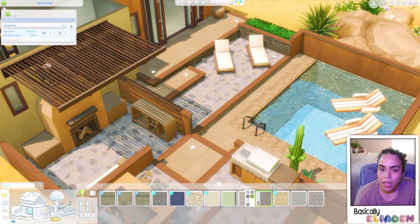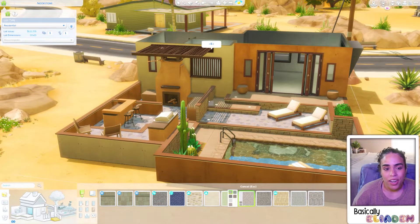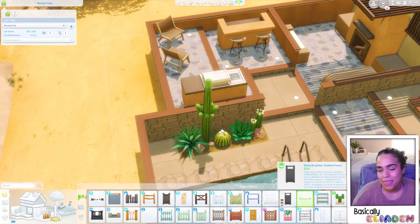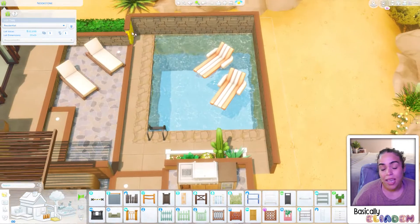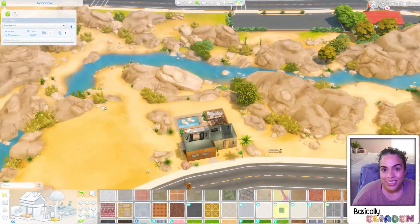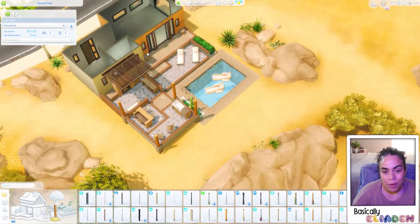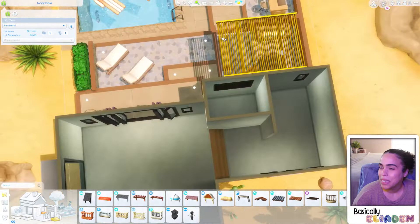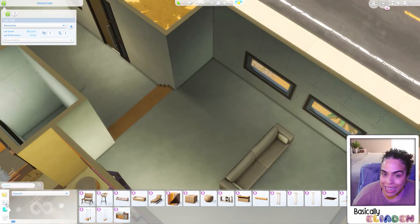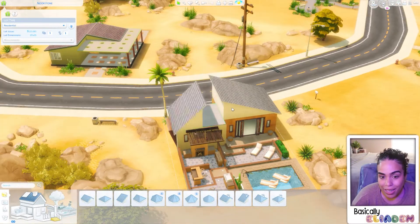I did put half walls on all of the platforms, and I do like the finishing touch — I like the wood on the edge of everything. I also wanted a pergola or some sort of shade area in the backyard. Most likely the only reason you're going into this backyard is to chill by the fireplace, which is the only shady area, or to go in the pool.